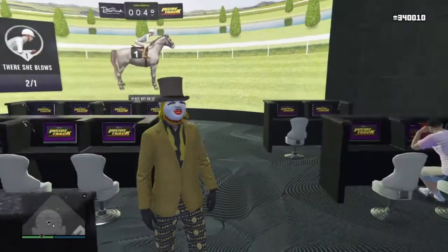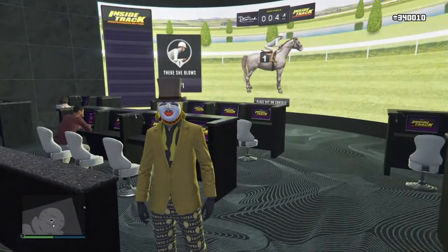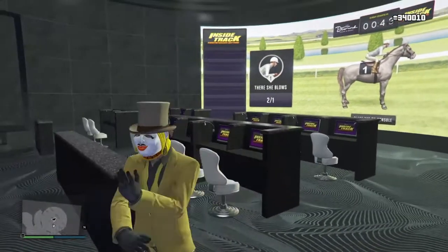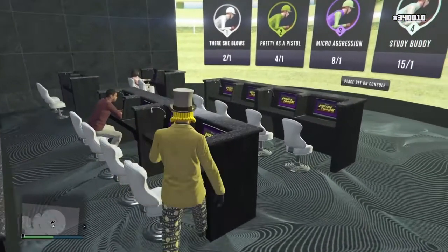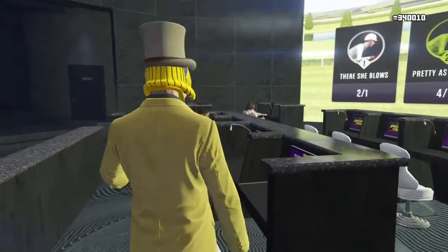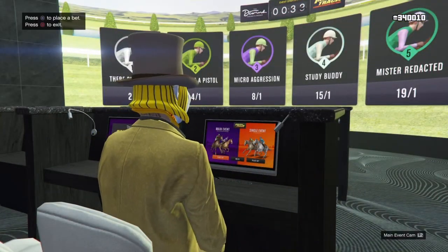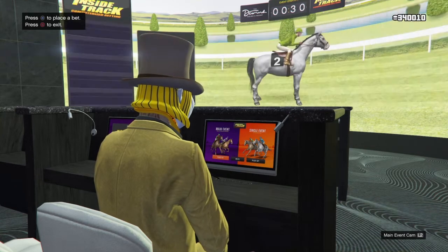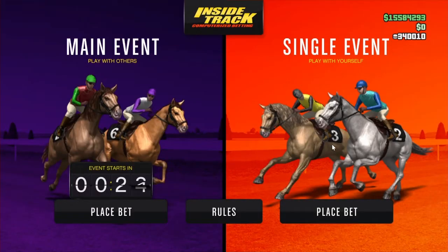How do you like my new pimp suit? I thought it'd be pretty fitting for the casino. Anyways, we're gonna get into this glitch right now. All you want to do is go up to one of these horse racing computers. This is still solo — it's a little workaround. Rockstar tried to patch it so it's kind of iffy, but if you just do these steps you'll still hit it every time, I promise.